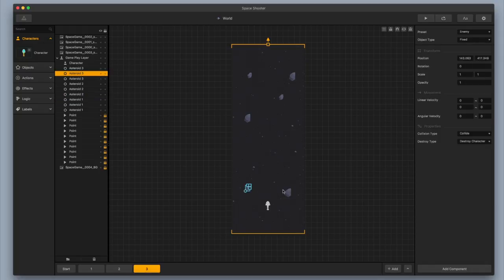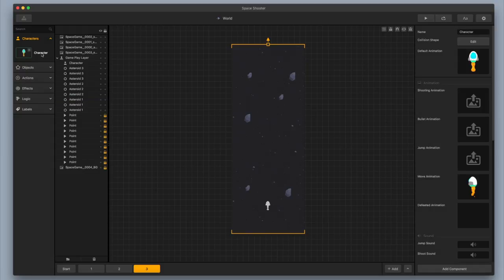One thing I want to do is add in a defeated animation for my character. I'm going to click on my character over here on the left and add in a defeated animation because right now it's only using the template animation that is just a particle emitter. I'm going to bring in my defeated animation. This is going to work perfectly because now we actually have asteroids and enemies and little things that we can run into, so the defeated animation is now worth putting in.